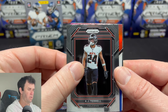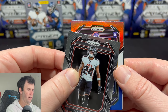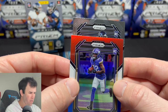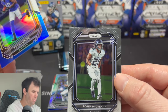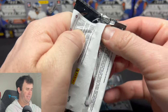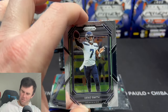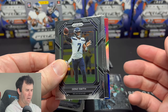AJ Terrell. Here we go — Vikings rookie, Ty Chandler. And a rookie on the back: Roger McCreary, Titans. At what point in time do you start thinking, man, should I have just resold this? Got a guaranteed double, but no, there's no fun in that.